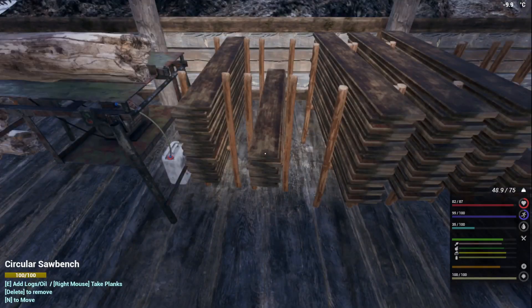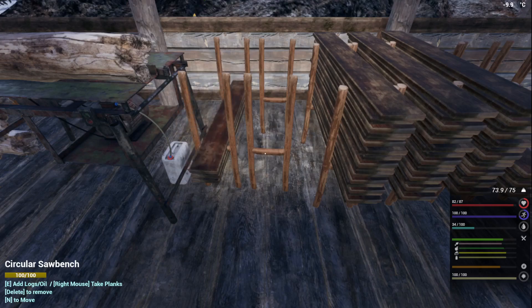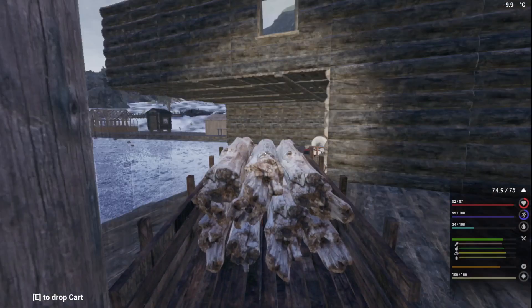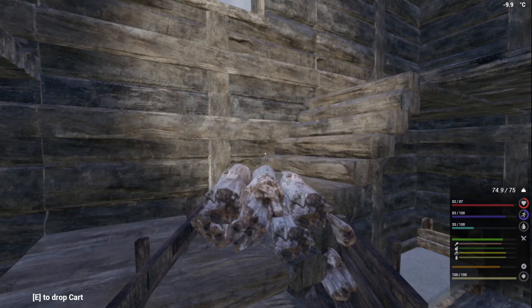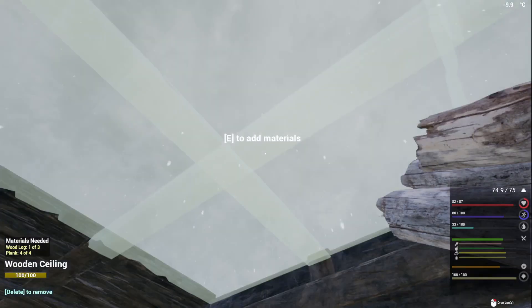All right, let's grab more planks. We'll grab from here since we have empty extra holders there. That way we don't have to worry about where to put them if we have too many. And I see fall — yep, there's snow. So we've probably got a storm coming in too.